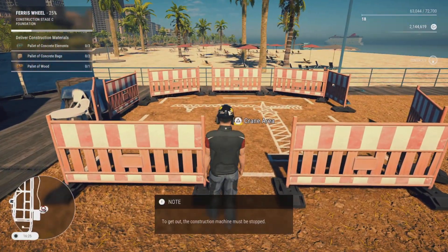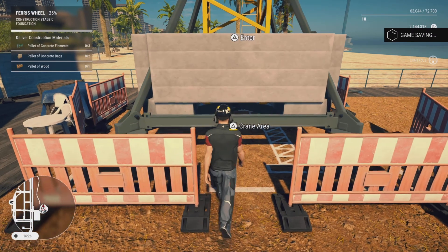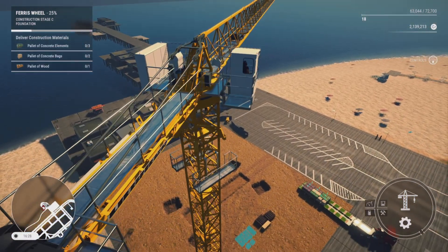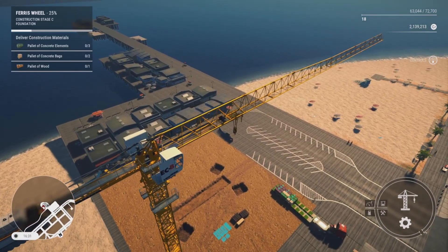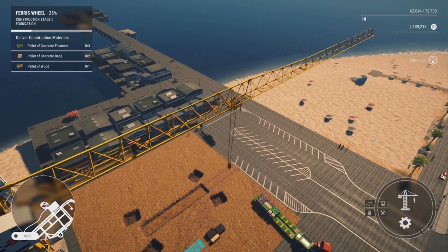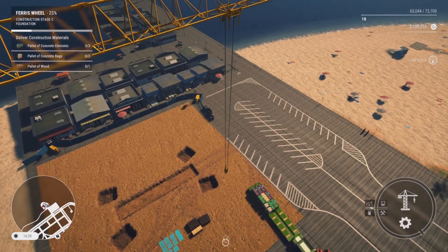We'll come over to the crane area, hold the triangle button down, then hold X to erect the tower crane. We're using the biggest tower crane available from the store. We already bought this one, but if you need to hire it, make sure you hire the biggest crane because we need the height to build this Ferris wheel. Now we need to unload the products.